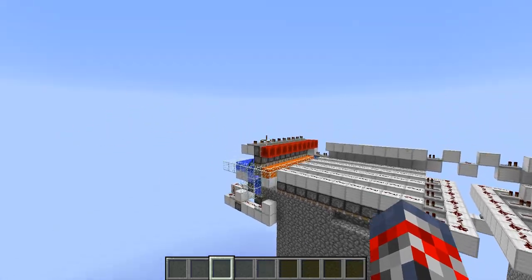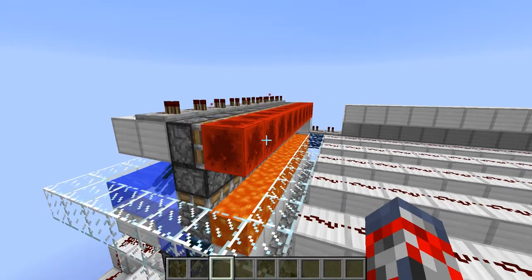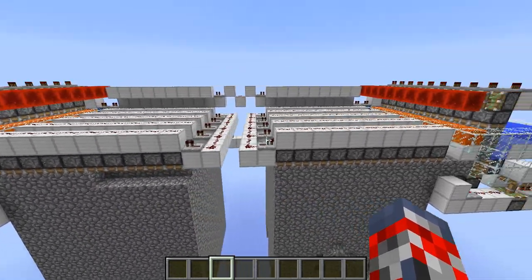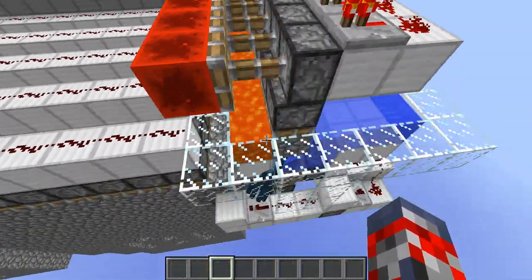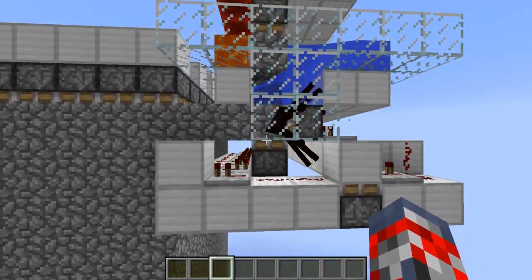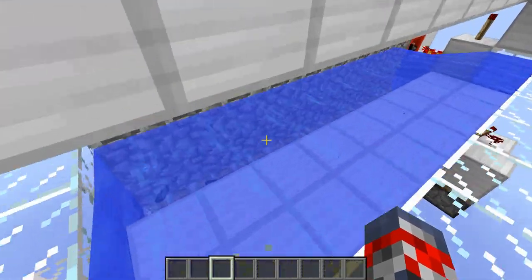But if you have a server or you're playing on a really old version of Minecraft that has redstone blocks, this is the perfect farm for you. It uses a snapshot-like mechanic where it pushes things at the exact same time, which makes the farm work and the cobblestone come out.